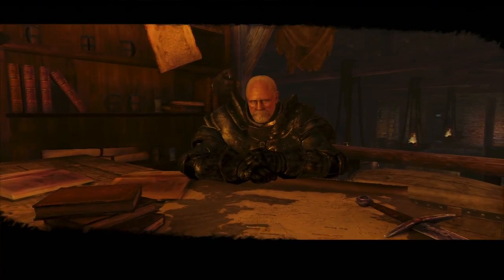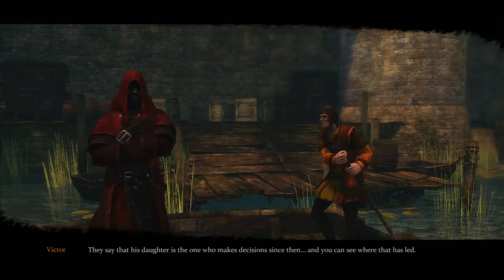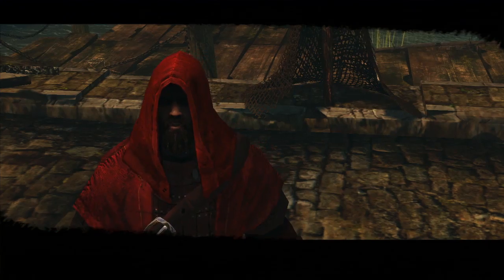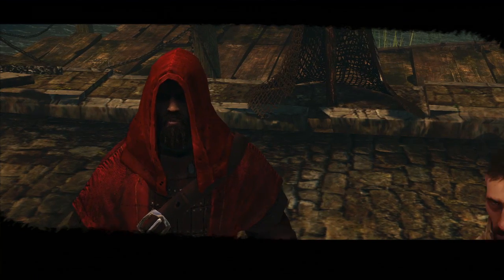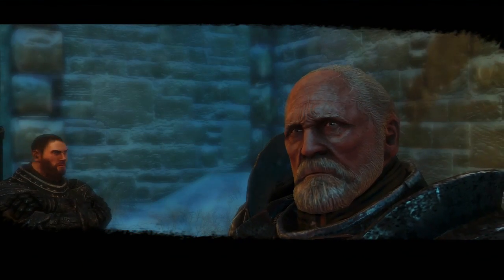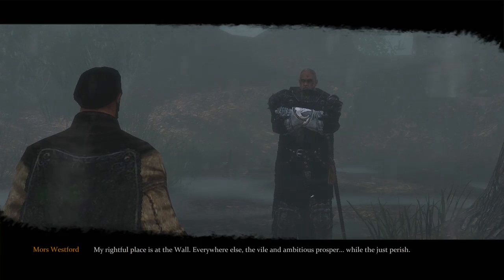Rather than regurgitating the books or show, the game begins several months earlier, progressing alongside the series' opening events. The tale alternates between two drastically different men: Mors Westford, a veteran of the Night's Watch, and Alistair Sarwick, an estranged heir of a noble house seeking to claim his place as lord. After rubbing elbows with the likes of Queen Cersei and Lord Commander Mormont, their paths eventually converge as both are tasked with locating the same mysterious girl.